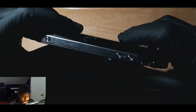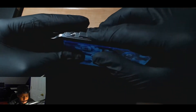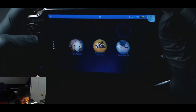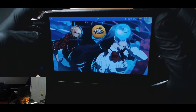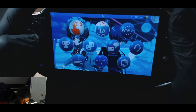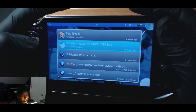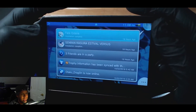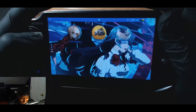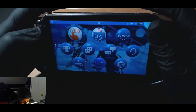First thing you want to do - go to VitaShell. Actually, first thing is put the game in. Rayman Origins is in here. I can't use Rayman Origins for some reason.